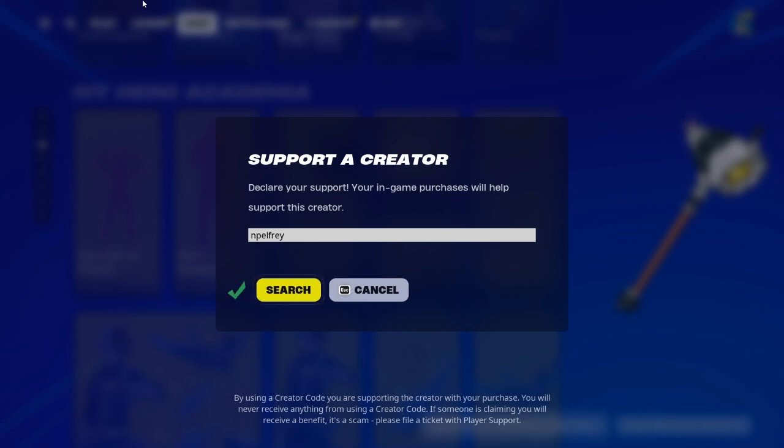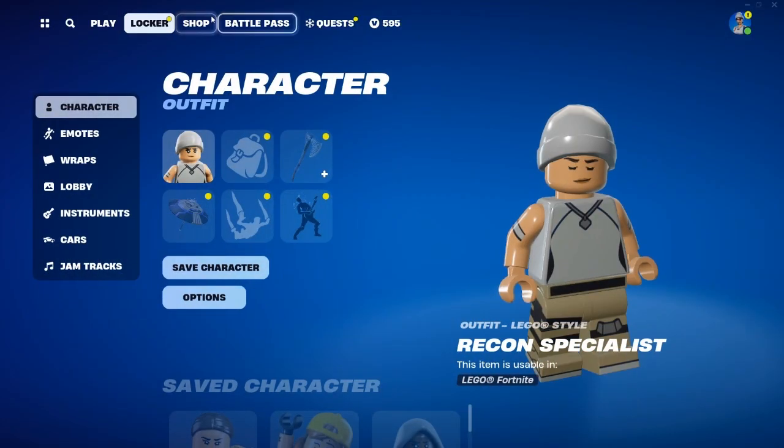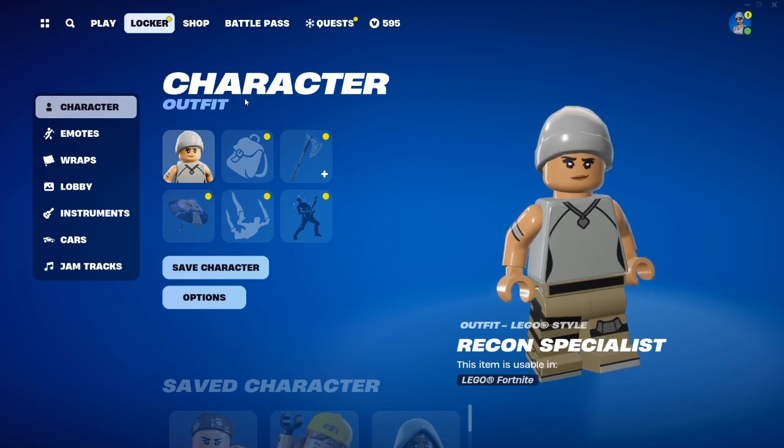Make sure you watch until the end of the video because I'm going to be telling you guys very important things about when it's going to be releasing in Fortnite. If you don't know, it has been a very long time since we last saw the Kratos skin — 997 days since it was last in the item shop. It costs 1,500 V-Bucks, was released on 7/24/2020, last seen March 19, 2021, and has had 32 occurrences in the shop.